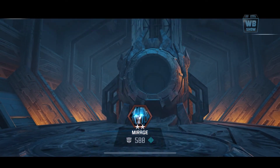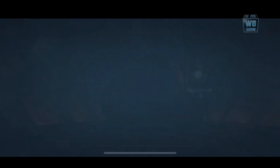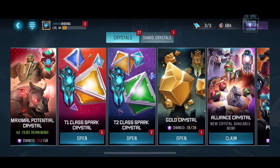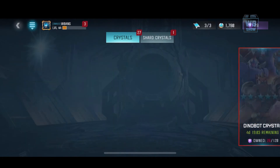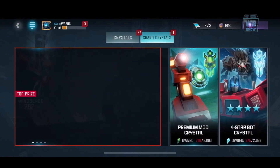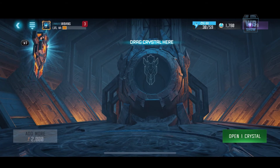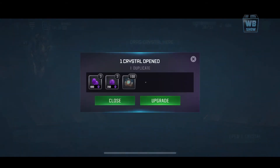Max level reached for the Mirage, and we didn't get anything useful — we got some Dinobot chips like I was saying. They need to give you something for reaching max level, I think that'd be cool. We got another premium crystal — I'm not even gonna spin the premium crystal because I don't think I'm gonna get anything good.